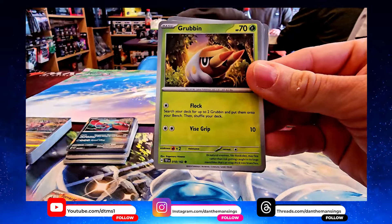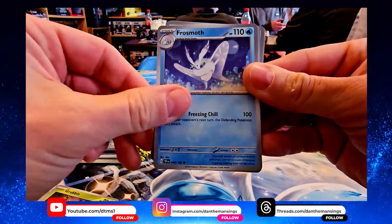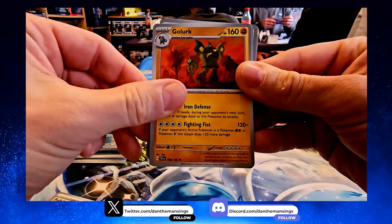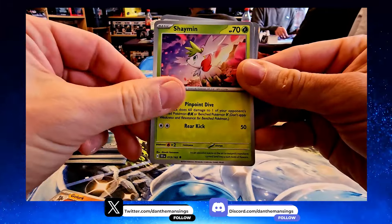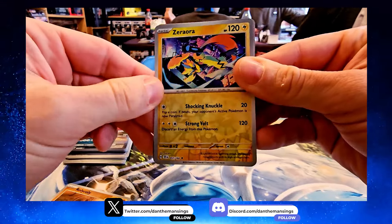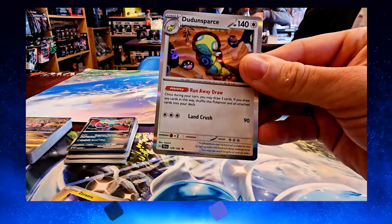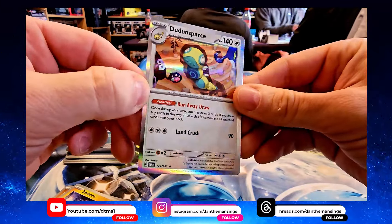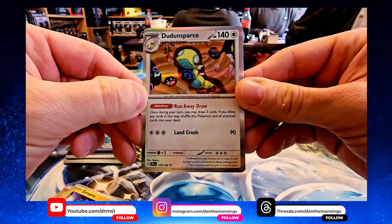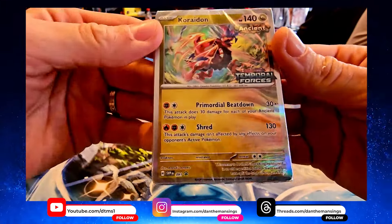We get Grubbin, Frosmoth, Full Metal Lab — good for Metal decks — Galarian Slowking, a lovely reverse holo Rolycoly, Zero Aura, Dunsparce with the Runaway Draw — excellent card. And that finishes off our four booster packs.